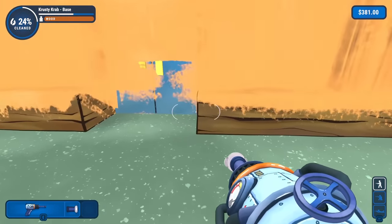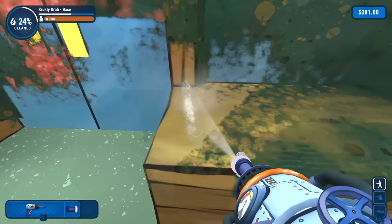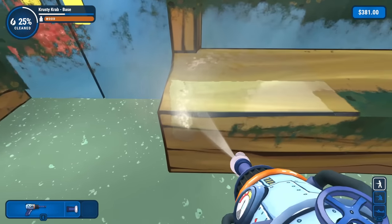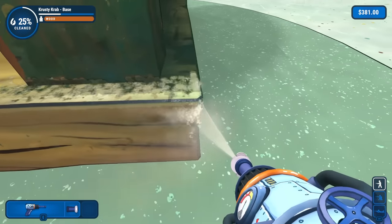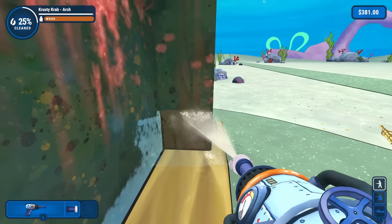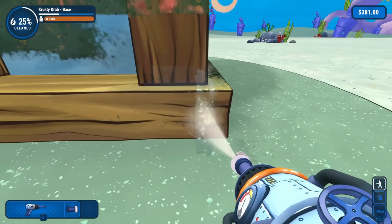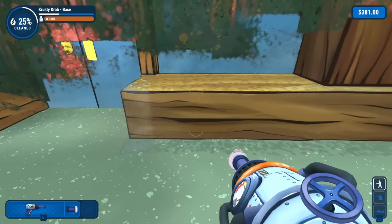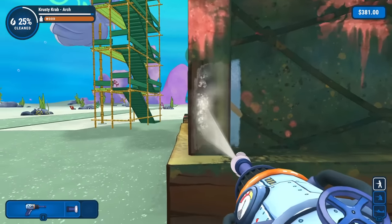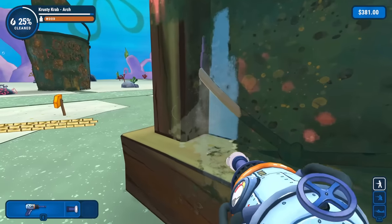Now we can work on just sort of the base of everything. I think we'll just sort of do the same thing again — right, go through, clean it all up like this. This counts as the base of the Krusty Krab. Man, you'd think it hasn't been cleaned in years, but that can't quite be the case. Luckily it comes off nice and easy. You'd think that the wood here would be more absorbent of the dirt and the water, but it comes off very easily.